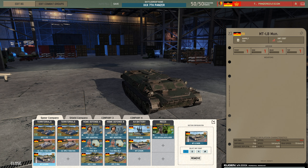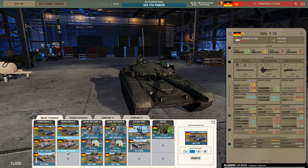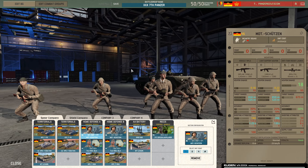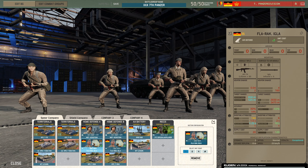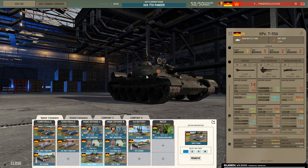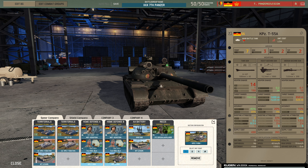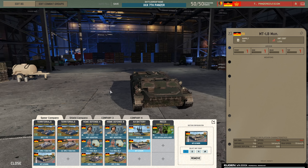We also have a munitions truck or supply truck with these guys to keep their smoke dispensers filled at all times — for example, when a helicopter or plane comes in to gun run them. We also have some home defense platoons that include a Matschutzen squad in a BMP, a manpad, and a cheap T-55 for some additional firepower. Then we have another one that is basically a copy of it.